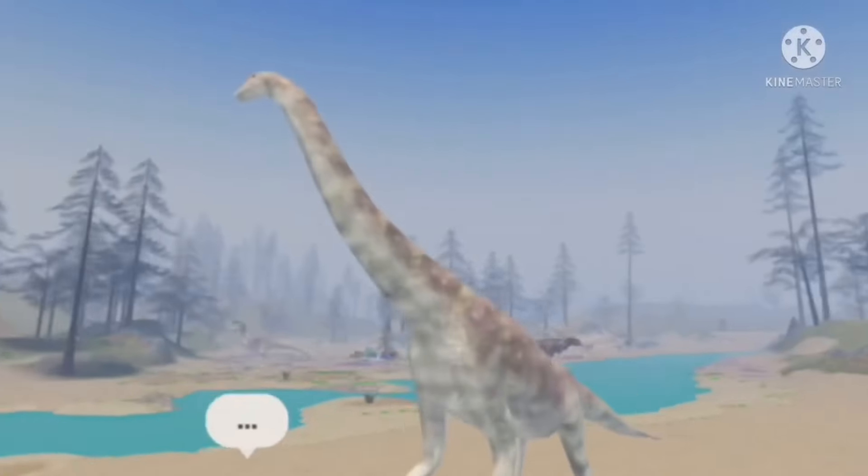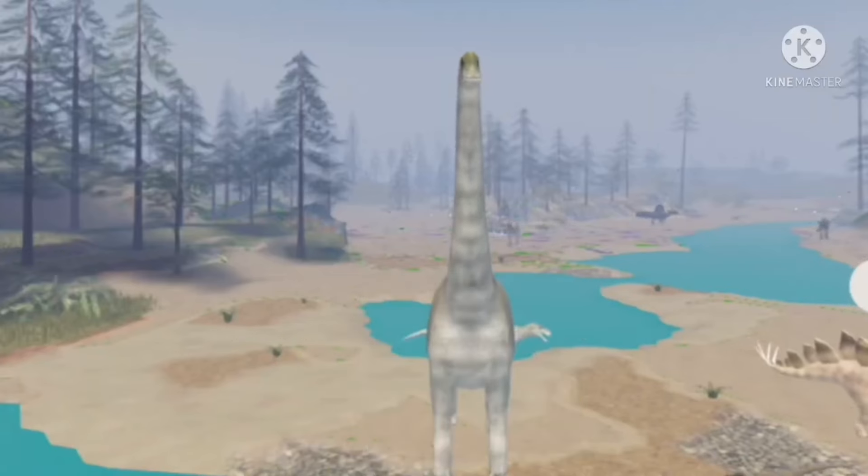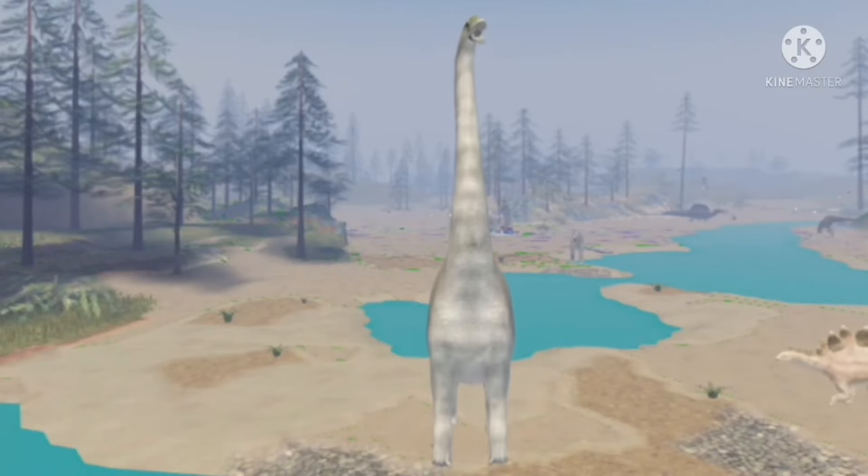Number 19: Giraffatitan is the tallest dinosaur in the game — pretty sure Argentinosaurus in-game is taller. Number 20: Giraffatitan's angry call is the same as Allosaurus version 2's angry call, just slowed down.